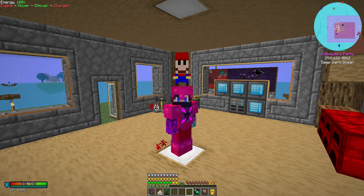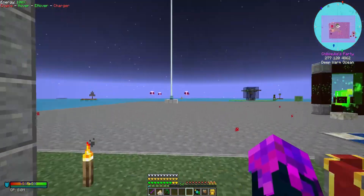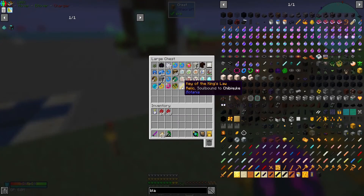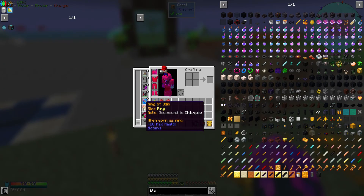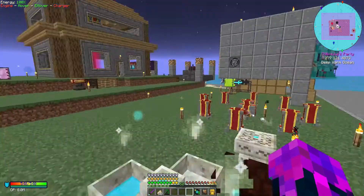Hi guys, Cheek Mill here and welcome back to my FTB Ultra Blog Let's Play. Last episode we left off defeating quite a few of the Gaia Guardians and getting some rings and stuff - for example the Kings of Key's Laws, which I used and it lagged the server quite a bit, so I'm not going to use that. I got a few more rings here, mainly the Ring of Odin which I quite like - it gives me a lot of health, which is wonderful.